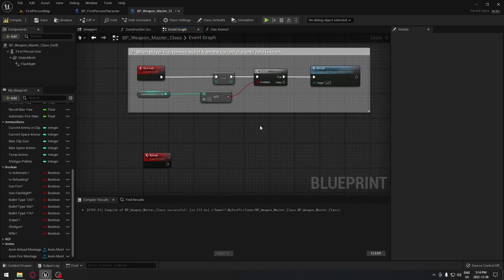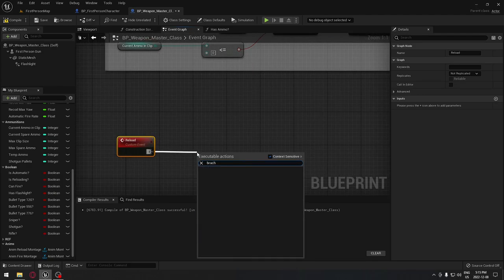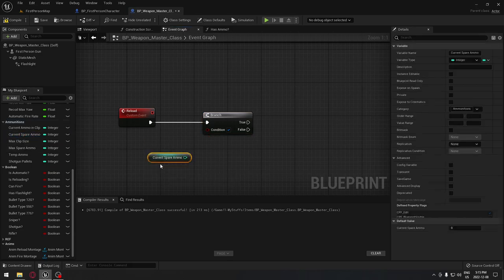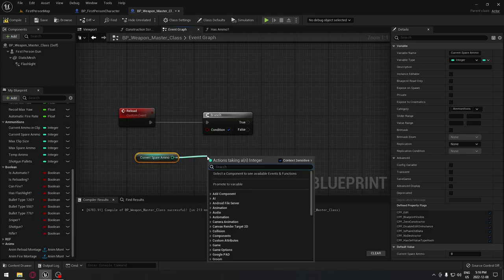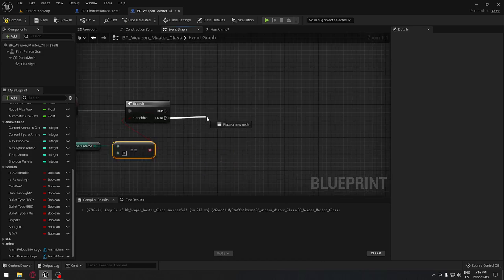Now we have our reload event. The master blueprint controls all the data for our weapons so we have to use it here. When we reload we're going to drag and search for a branch. The condition is going to be our current spare ammo — we check if the current spare ammo is not equal to zero, because if it equals zero we can't reload. If it's false, meaning we do have bullets, it goes to the false branch.